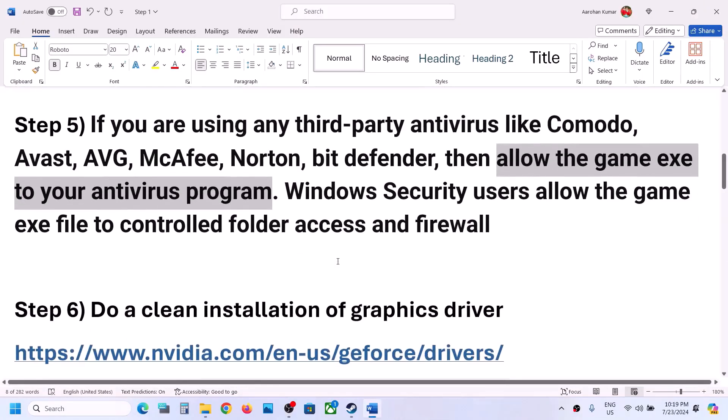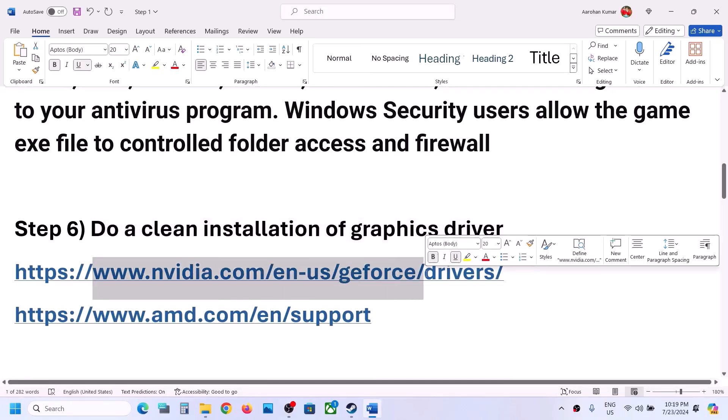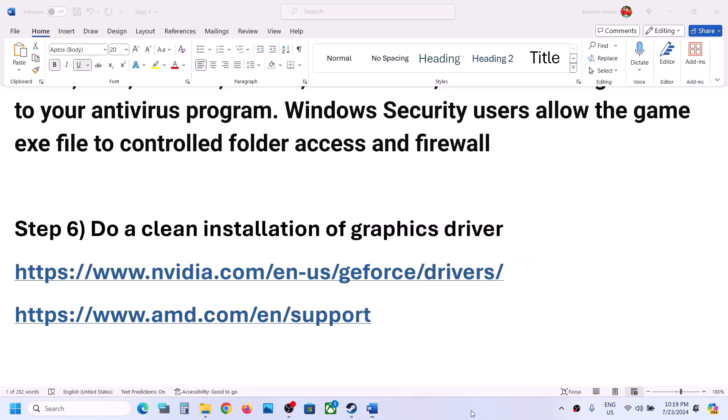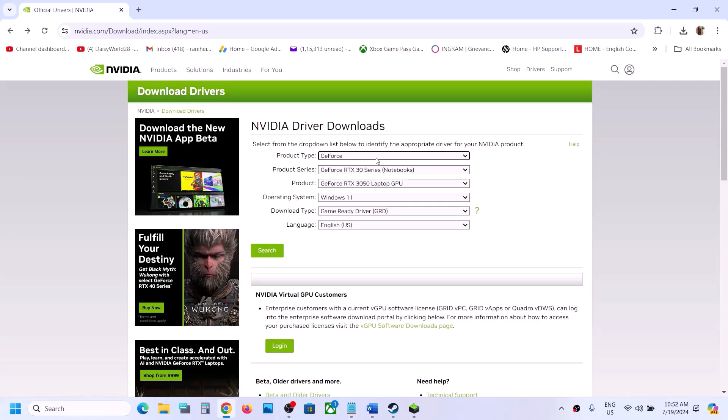The next step is to do a clean installation of your graphics driver. If you have an Nvidia card, go to the Nvidia website. If you have an AMD card, go to the AMD website. On the Nvidia website, select your product type — for example, GeForce. Then select your product series and your specific graphics card, and select the correct operating system (Windows 10 or Windows 11). Select Game Ready Driver and click Search, then Download.